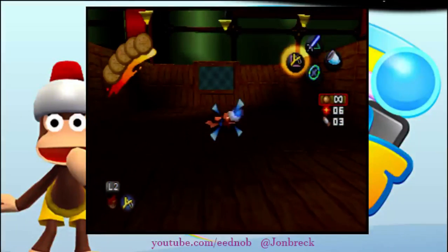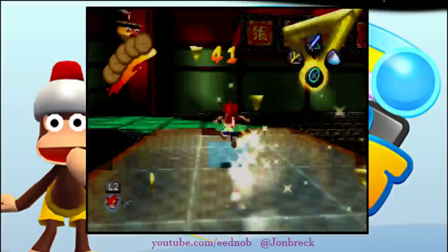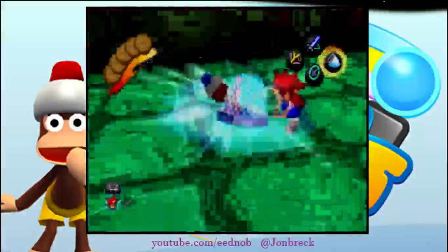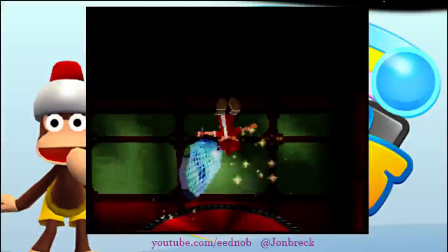Go into first person and shoot this monkey, immediately switch to the super hoop, boost jump, and you would catch him right there. If he runs away you can just jump ahead of him and catch him. Very simple once you get the boost jump to infinite jump down.